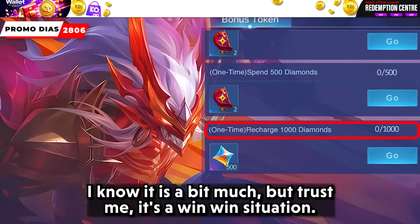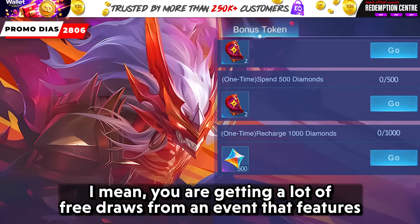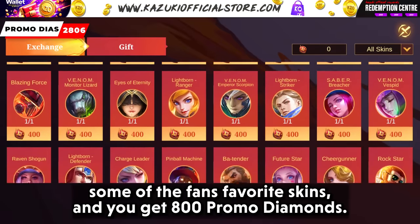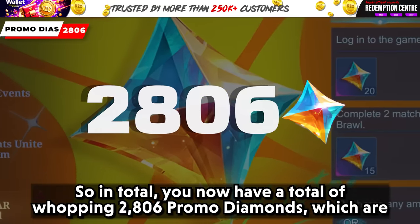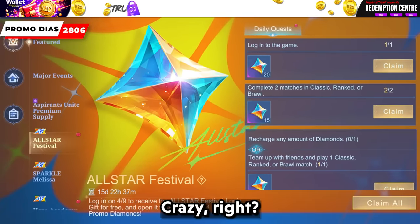You can get a whopping 500 Promo Diamonds if you recharge 1000 Blue Diamonds. I know it is a bit much, but trust me, it's a win-win situation — you are getting a lot of free draws from an event that features some of the fan-favorite skins, and you get 800 Promo Diamonds. So in total, you now have a whopping 2806 Promo Diamonds, which are enough to get a minimum of 3 epic skins. Crazy, right?